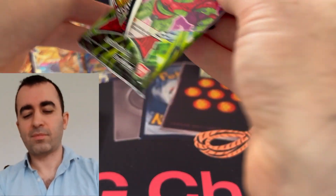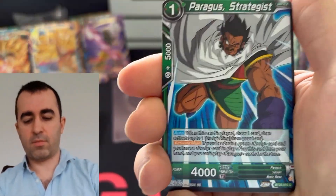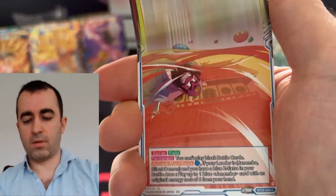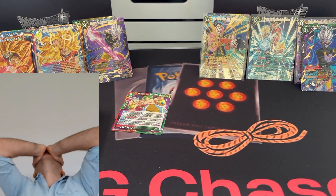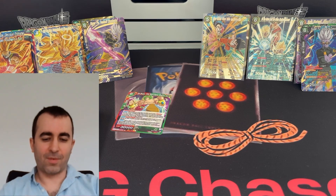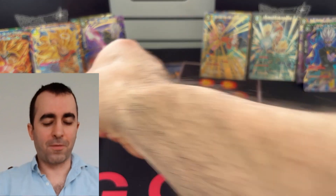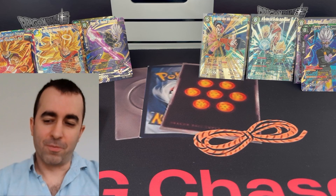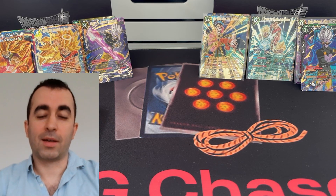Last pack. Oh man. It's not looking good. Gojita. Tao. Gohan. Broly. Gohan. Come on — hollow. No. No. Oh my god. How is it possible? What has just happened? I'll forever be wondering — did those other four premium packs have a secret rare? I might actually have to ask. Okay, well, thanks to everyone for watching. What a catastrophe.